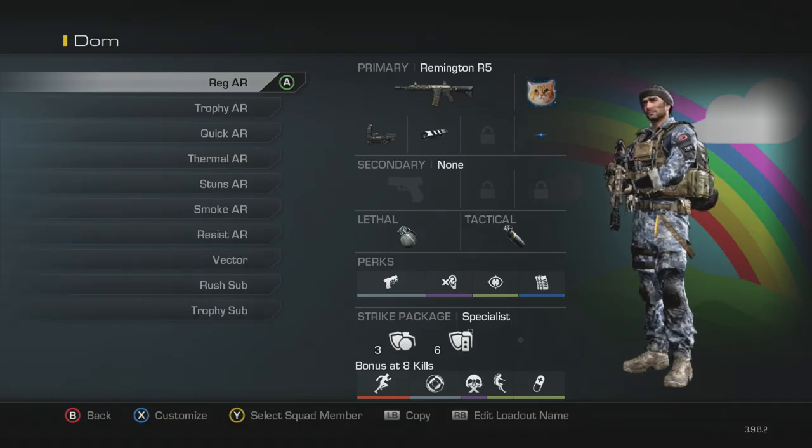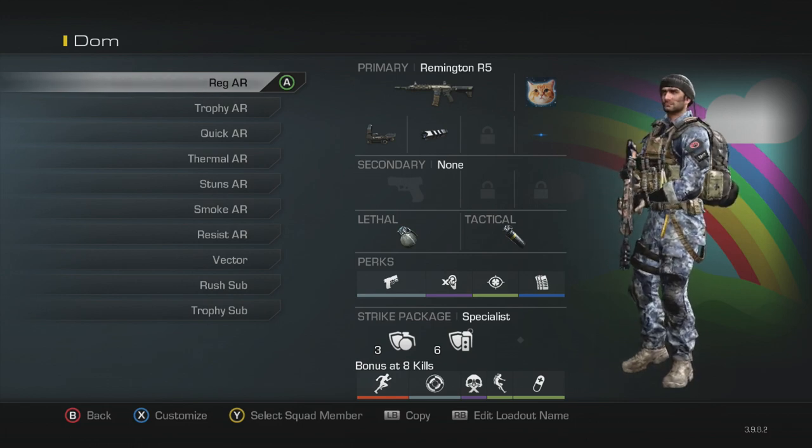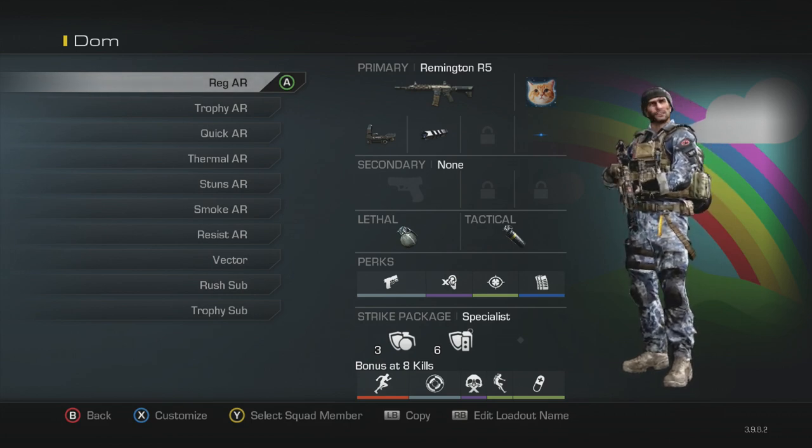Getting into it, my first class is my regular AR class. I've got the Remington with the Space Cat camo, the blue dot and muzzle brake. That's gonna be fairly standard. I'm gonna have muzzle brake on most of my weapons and it's usually gonna be the Remington.